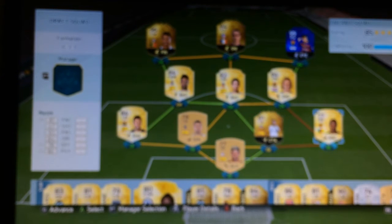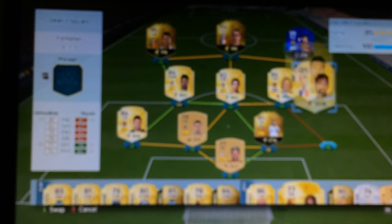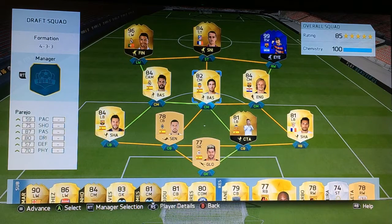Let's have a look at the team — 100 chem, 185 rating is good. So guys, this is the finished team. Did manage to get it in the five minutes — I just rushed it but we got a pretty decent team. Blue Messi obviously — Team of the Year — looks amazing. Also 96 Ronaldo. I would have liked another Team of the Year but it's still a good team.